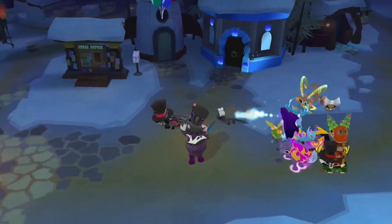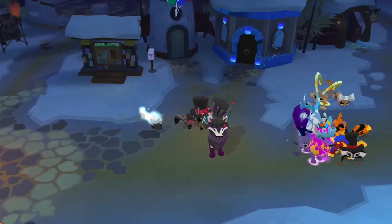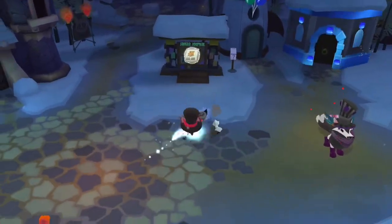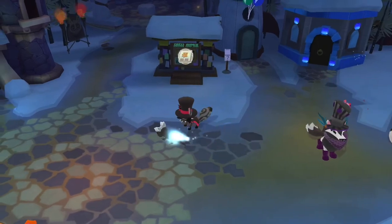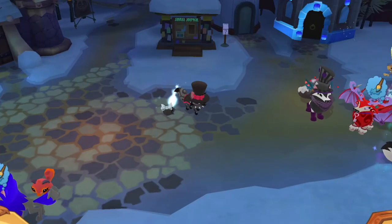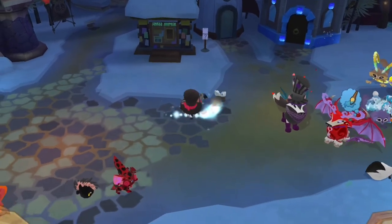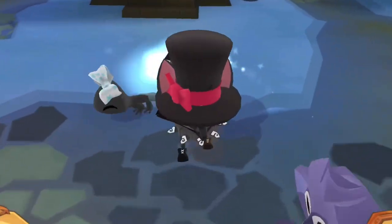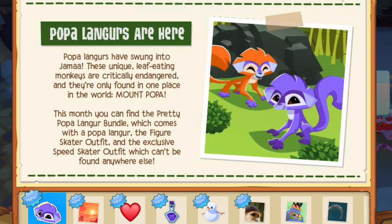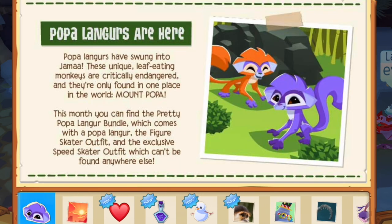Hey nerds and welcome to my first video on my iPad. I'm going to be doing videos on my iPad from now on since Animal Jam doesn't lag that much on it and it's a better widescreen experience. Anyways, today is the day that the January update came out. Here's the Jamaa Journal — we have Popa Langurs. I don't know if I said that right, but those are cool animals, they're like horrifyingly cute.